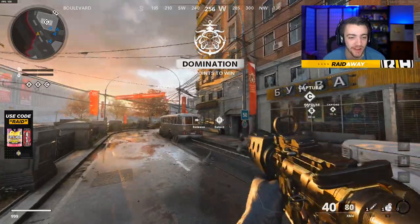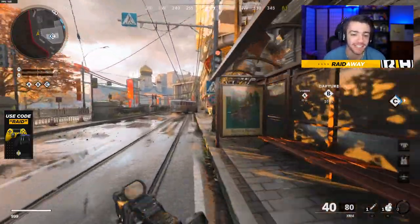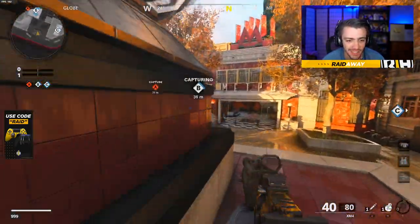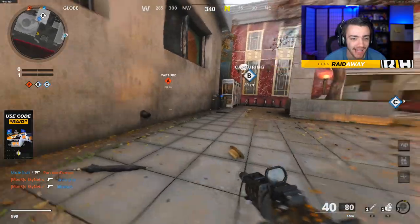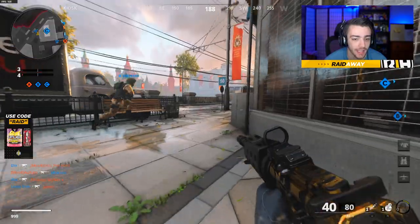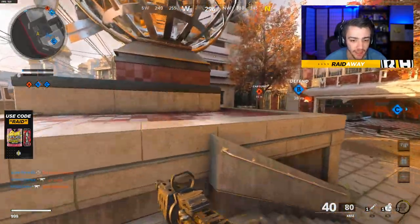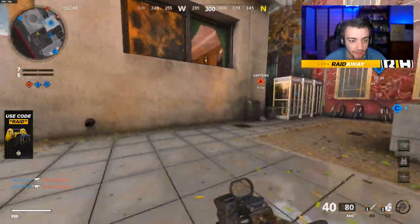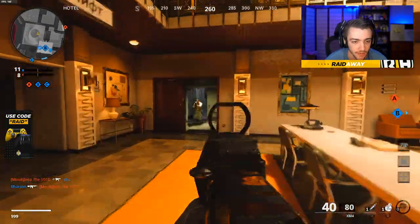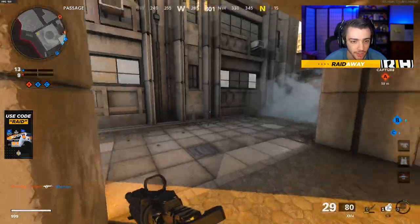Alright ladies and gents, right here you guys can see I have my first gold gun — it is the XM4, or the Commando, and it's a pretty decent gun. The camo challenges in this game, some are super easy — double kills, bloodthirsties, stuff like that. But there was one challenge that I literally wanted to delete the game for. There was one challenge to get 50 kills killing enemies behind cover, and that challenge just took the end out of me. I can't believe how many times I thought I was killing people behind cover but they simply weren't and it just didn't count. So yeah, that camo challenge was a doozy. Let's see if we can turn up and rock out with this XM4.